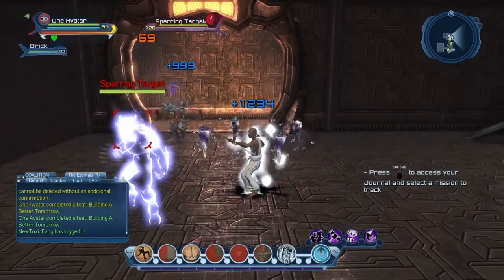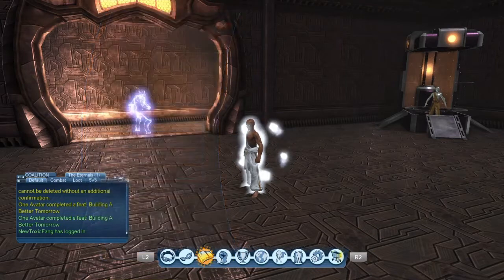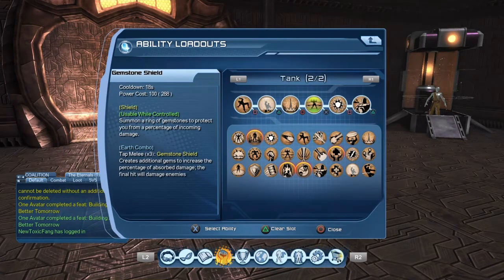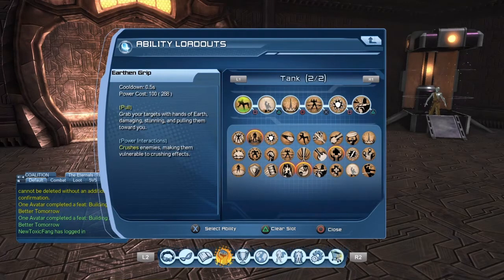This is one of the easier earth loadouts I've seen. I like it because it's really easy to use — you're just cycling through your first four powers. Before going into battle: hit your golem, Fortify Golem, hit Gemstone Shield, and while waiting for those to cool down go right to Earth and Grip and Hard Light Shield. Once in rotation, while waiting for Gemstone Shield and Fortify Golem to cool down, I'm hitting Earth and Grip and Epicenter.